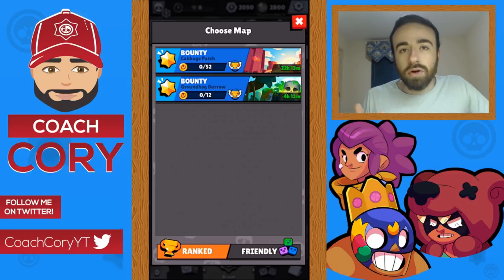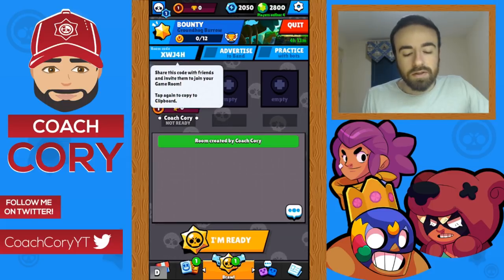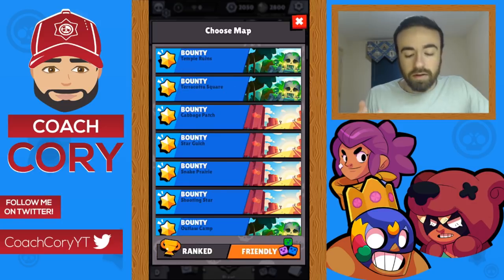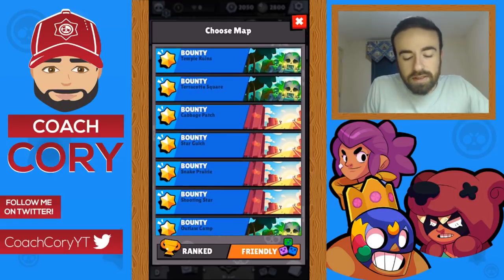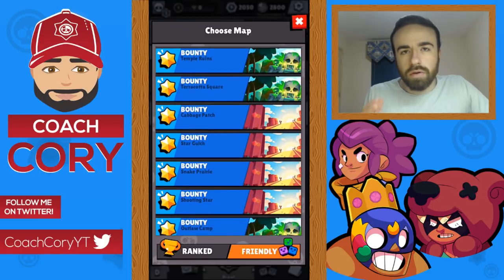You can also easily see how much gold you have left to earn in each event. To copy a game room link, just click on it twice and it's copied to clipboard to share in any chat. For friendly battles, go back to the event type area, slide over to 'friendly,' and choose any map. One thing to note: there are no new maps in this update, though there are new maps for the new game modes.